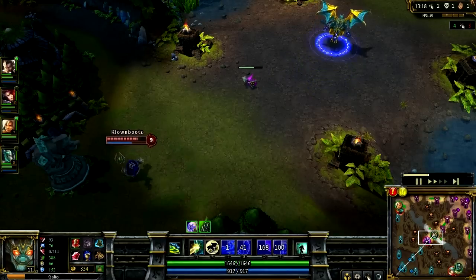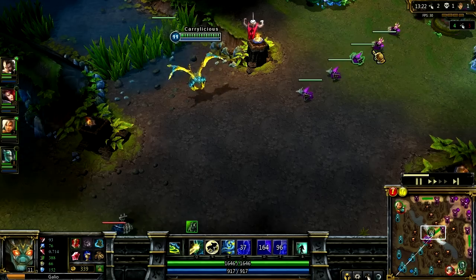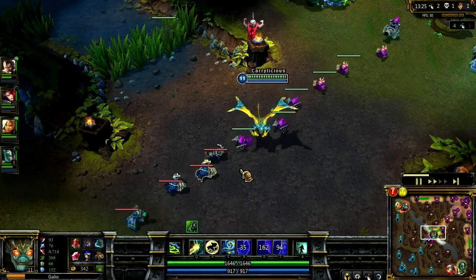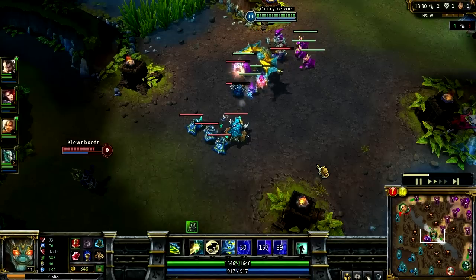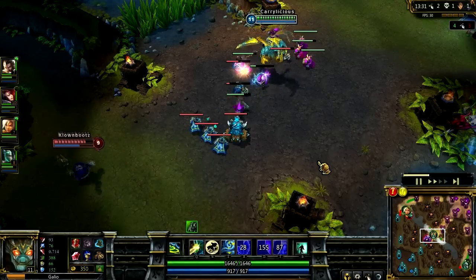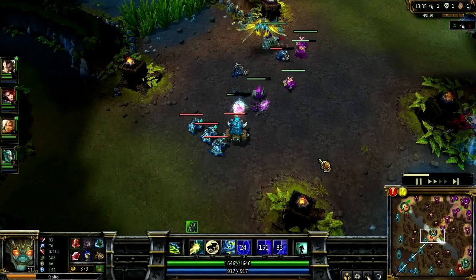After the Rod of Ages, it's all about who you're playing against. If you need the armor, get the Hourglass for armor. If you need more magic resist, then get the Abyssal Scepter. Either way, you're going to get both by endgame.